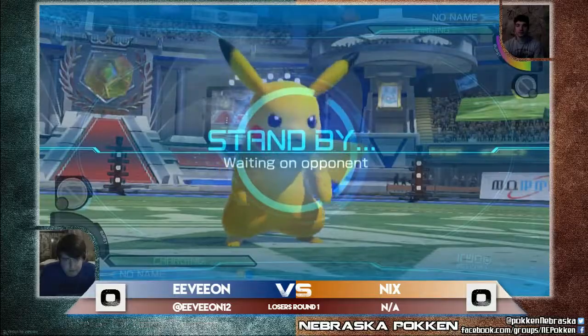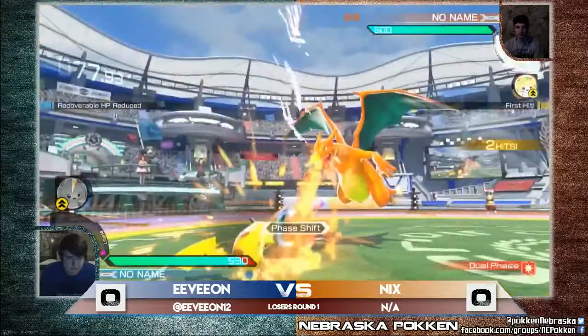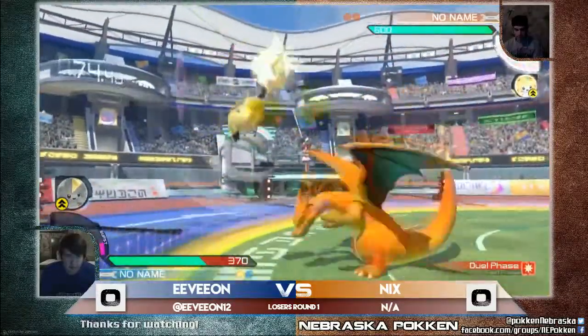Taking the Drachee even though Wooden's Cut was full. Drachee in particular is very good on Pikachu. But now Nyx is sitting at a full burst, and Charizard's burst is one that you have to respect and know how to work around.